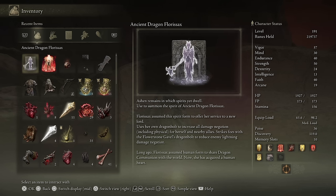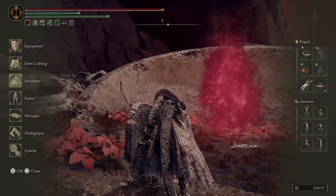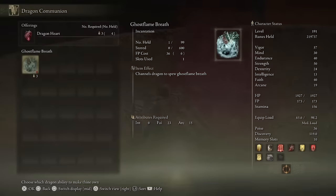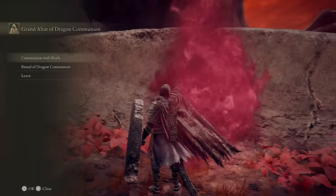Dragon bolt of Florisax — a special incantation of the ancient dragon Florisax that calls down red lightning to bolster the caster and nearby allies. While enrobed with red lightning, all forms of damage negation including physical are increased, and this also increases damage negation while guarding. There was a time when the priestess never knew love and thus never used this incantation herself. That seems very potent, and well — we're working on faith, we'll get there someday. Worth building toward — what a cool spell. Florisax as a spirit ash also uses her own dragon bolt to increase all damage negation for herself and allies.